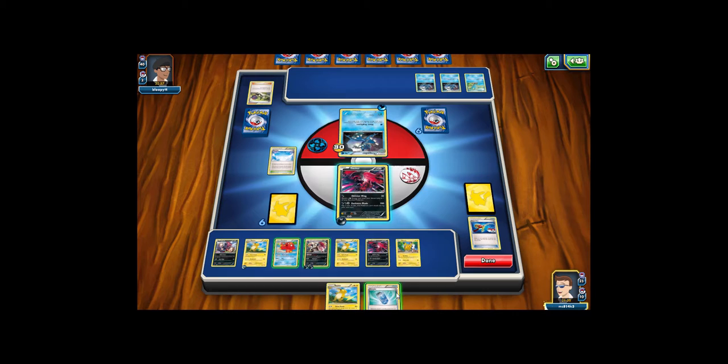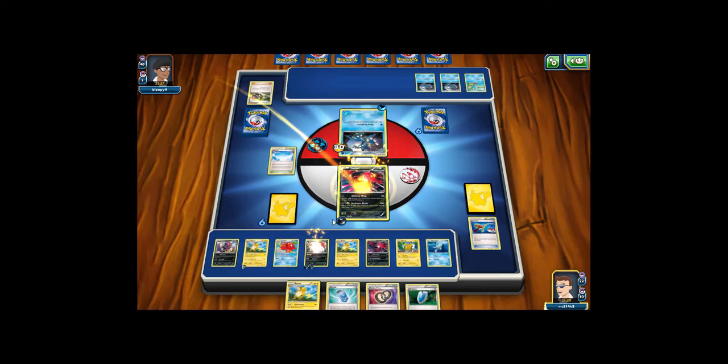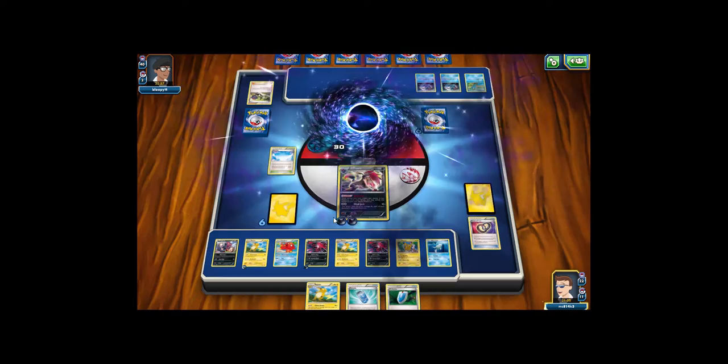My opponent didn't get anything that last turn. I'll play Octillery's Abyssal Hand and maybe play down the Remoraid. I can get a second attacker. I think I'll stand in — that should be the knockout. 30, 60, 90, 100 damage — yep, definitely a knockout there. I'll get the Float Stone so I can retreat next turn into the Raichu if my opponent gets something bigger out. This is looking pretty good. Knockout there — take my first prize card. It'll be a Pikachu, not really going to help since my bench is already full.